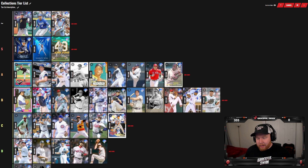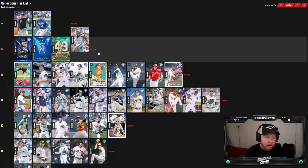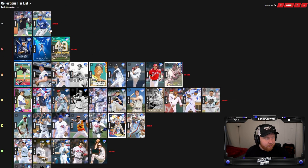Andre Dawson — we're coming down to the end. Andre Dawson is a center fielder but his hitting attributes are just not there. You can parallel him if you want, get diamond defense out there, but Andre Dawson is not it. I'm throwing Andre Dawson in C tier.